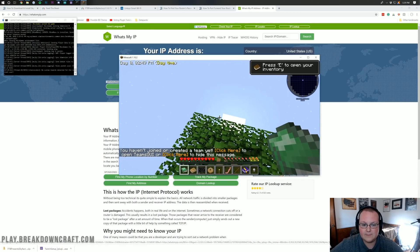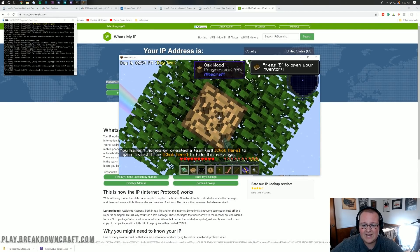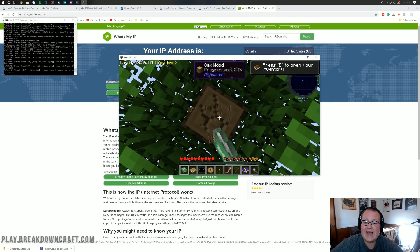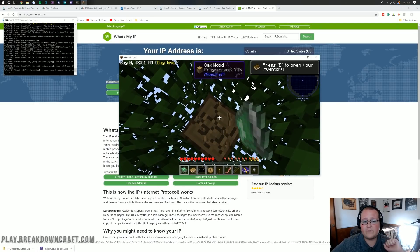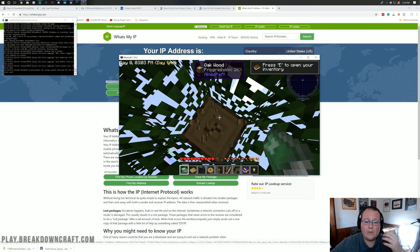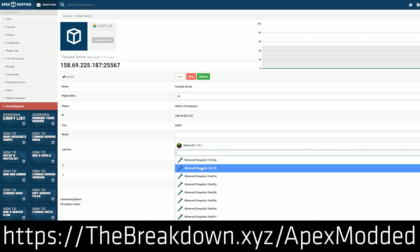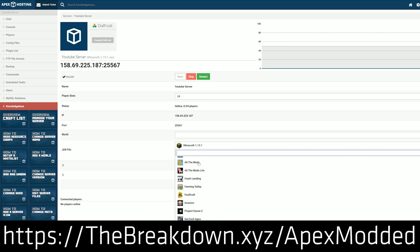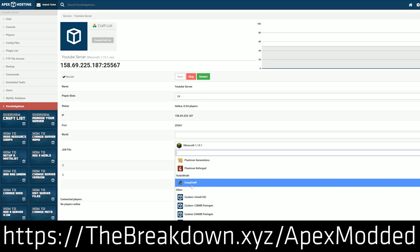Here we are on the server — we can begin to play Sky Factory and have some fun. You might have even seen there's a little bit of lag, and that's just how laggy modded servers can make your game. If you do suffer with lag or are having issues, I would recommend again an Apex server — go to thebreakdown.xyz/apexmodded, first link down below, to get an Apex Minecraft server running Sky Factory 3 for less than $5 per month.